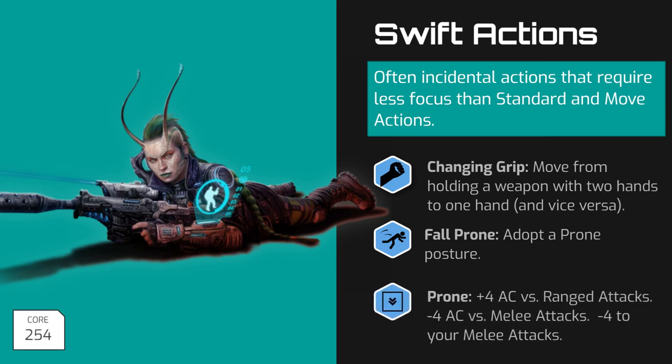While prone, a character suffers a negative 4 penalty to attack with melee weapons, and a negative 4 penalty to their armor class against melee attacks, but gains a plus 4 bonus to their armor class against ranged attacks.